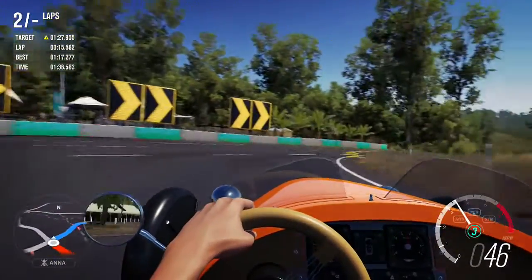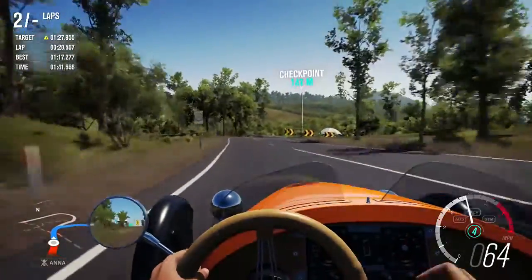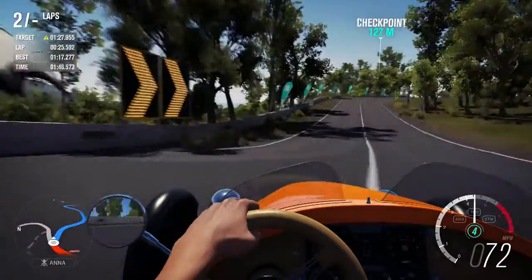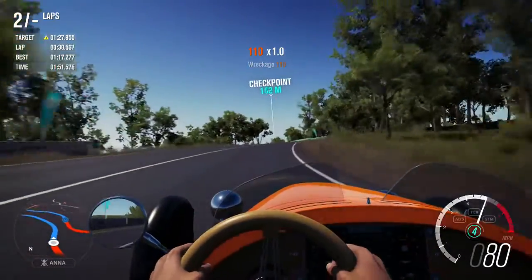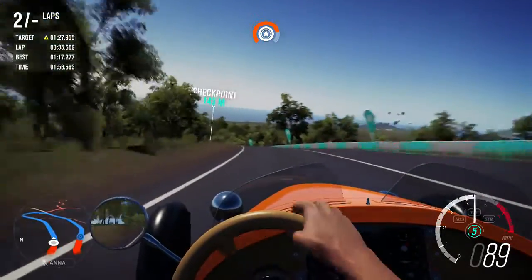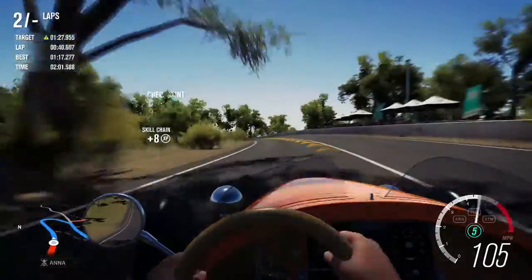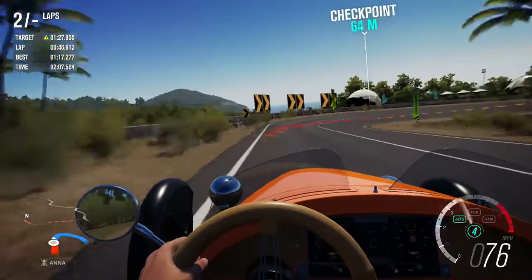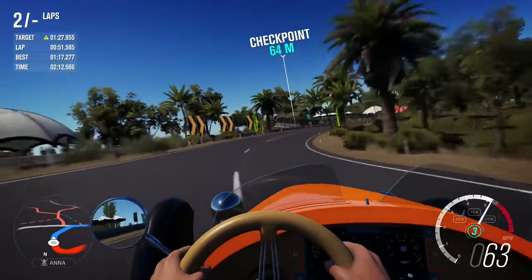Next up we have something very interesting - the 2014 Morgan Three-Wheeler. I wasn't expecting this car; it's quite an interesting one. I haven't driven this car in any game before and never thought I would. If you can put rally or off-road suspension and off-road tires on it - which I hope you can - then this is going to be the next cross-country car build, there's no doubt about it, because it's just so amazing.